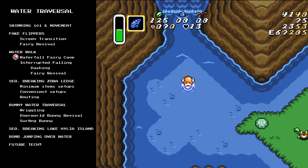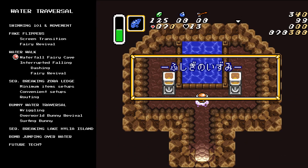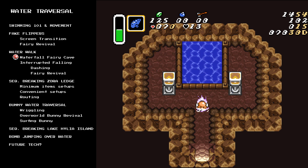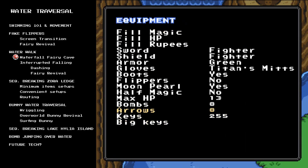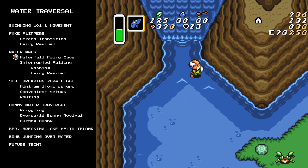The first way I'm going to show you to activate a water walk is the most easy and most common, particularly in the randomizer, and that is to utilize the waterfall fairy cave. I'm in fake flippers right now, which is why I'm able to be in the water. If I swim into the cave here, I will be swimming through the land. When I exit again, I will be walking on water if I have the Moon Pearl. If I didn't have the Moon Pearl, I would just be swimming still in fake flippers - nothing would have changed. I think it has to do with the fact that whenever you enter the overworld, there is a Moon Pearl state check that interrupts the flippers check or something like that.